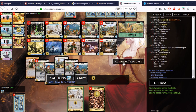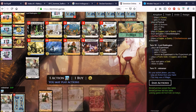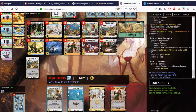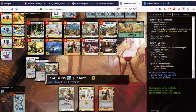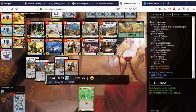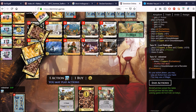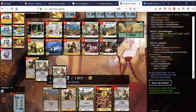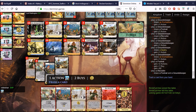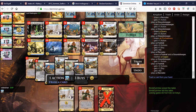We didn't find the Enchantress there but that's okay — we still found enough money for triple Groundskeepers. I can play this with no problem because we have the Villagers, and I'll go ahead and play both Enchantresses. We pick up two more just to sustain the draw and a Groundskeeper, and we should be off to the races. The bot is playing money — it's picked up a Province already, but you know how Groundskeeper works: that Province isn't worth anything in the face of Groundskeeper.